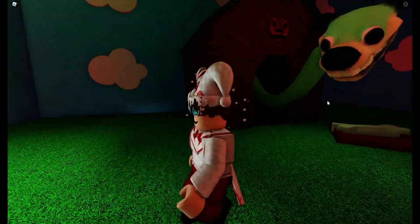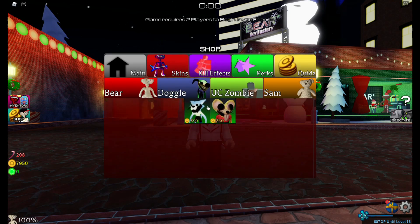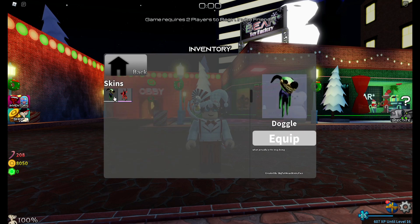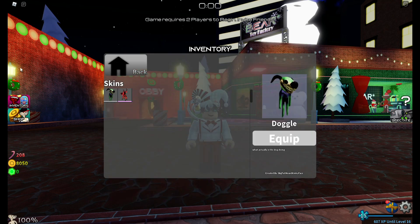So yeah, now you have access to the Doggle skin. If you go into the shop, there's now a Doggle section — you unlock that, and there's Caten and Radent. In your inventory you now have access to the Doggle skins section. Also, there is a new advent calendar for today and it is a Doggle skin — a Doggle reindeer.